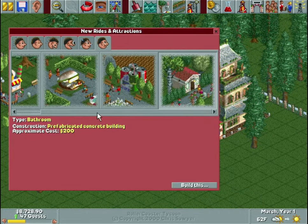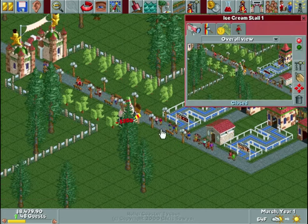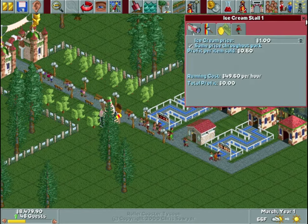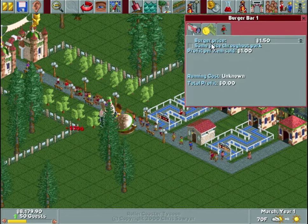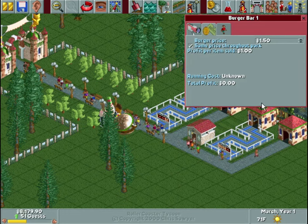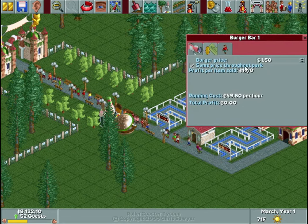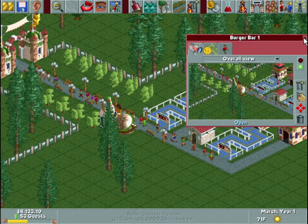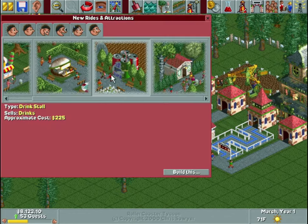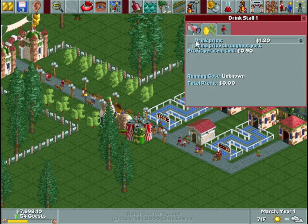Let's build some food stalls. We have ice cream, burger, and drinks, so I'm going to go ahead and build all of these. Giving people options for food I think is good. Also on all your stalls, you have the option to check 'same price throughout the park,' which makes every stall of that type cost the same everywhere in the park. I like doing that because I don't see the point in really pricing them differently — I don't believe it works quite like real life where location determines price.